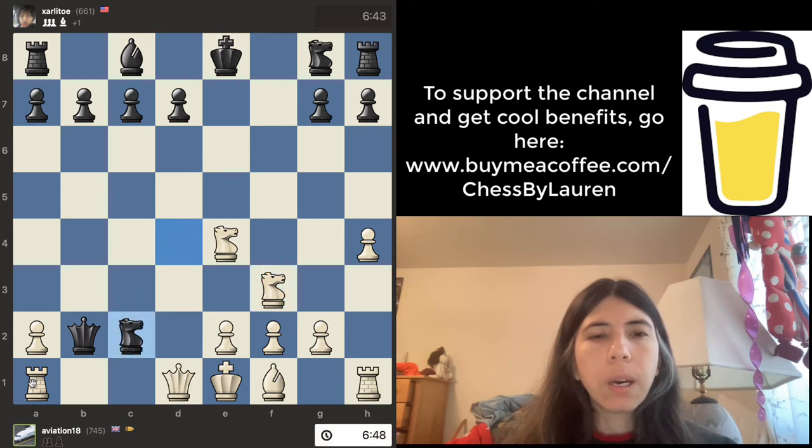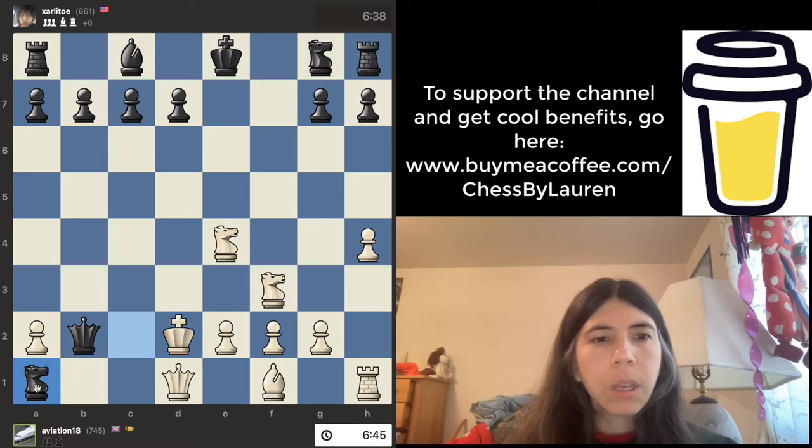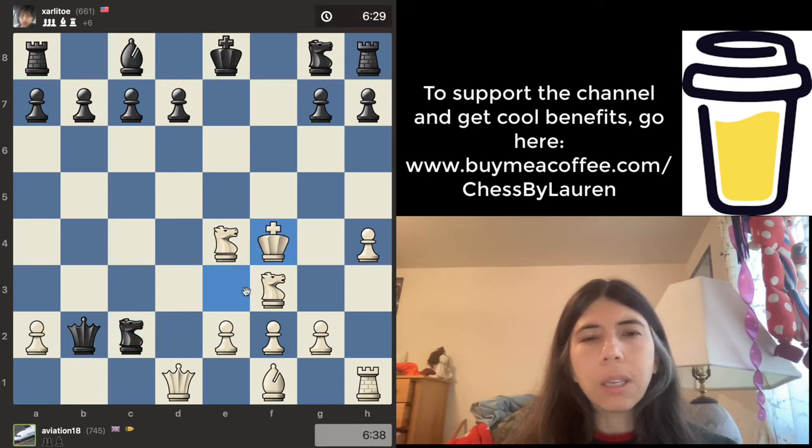Knight takes pawn — it's checking the king and also attacking the c2 pawn. King goes here, and this is getting pretty painful for white. This is a discovered attack — this is not good for white right now. King goes there, knight goes there, and this king is wide open right now. Yikes. This is very awkward.